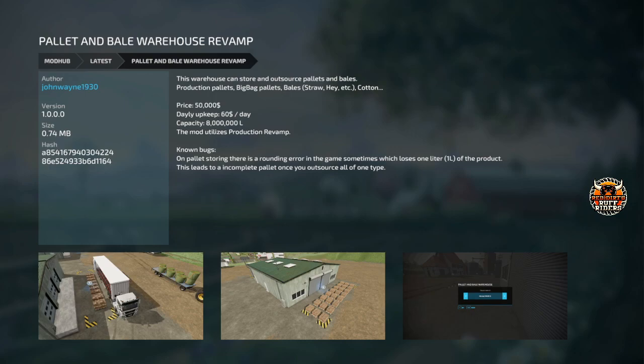Next, this one is PC only — it's a pallet and bale warehouse. Production Revamp is required for this. It can store and outsource pallets and bales: all your production stuff, big bag pallets, bales, straw, hay, cotton — 50 grand, holds eight million liters. A known bug for all these pallet storages is that the routing area loses a liter of product, so if you put a thousand in you get 999 out, which can leave one pallet stuck in there. But it's not a big deal — I've used these before and they're great.